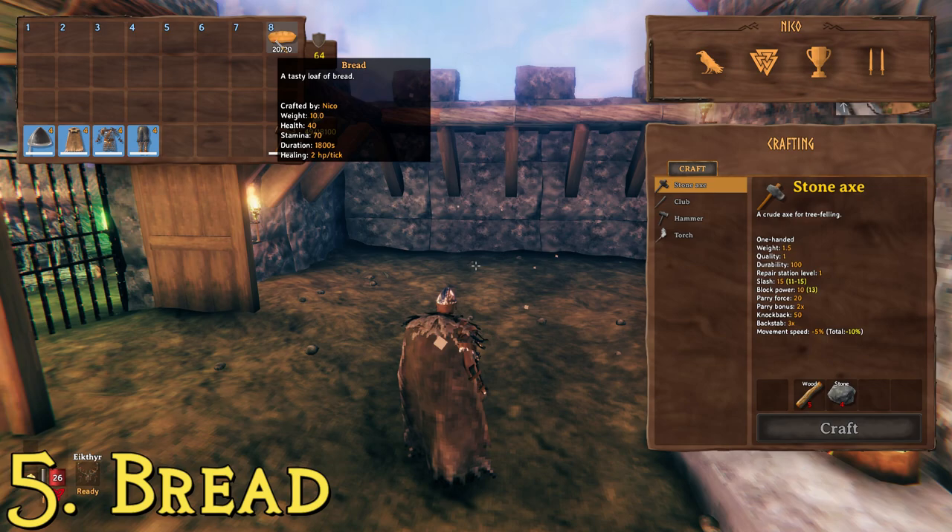Bread stacks up to 20, so it's got that advantage over a lot of other stuff. It adds 40 health and 70 stamina, so it's a nice stamina boost. This one lasts 30 minutes — four extra minutes over the sausages — and is only two hit points per tick, slightly slower, but definitely a good item. I don't use bread a lot because I don't do a lot of farming, but when I have flour, this is what I use it for. That's number five.